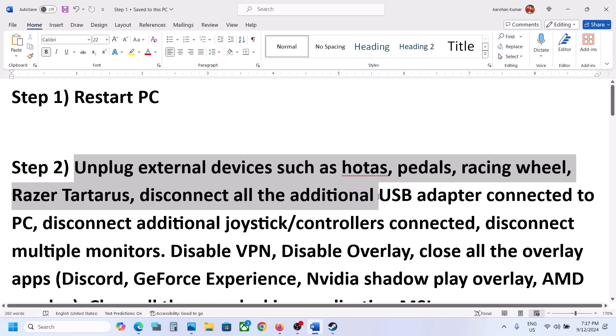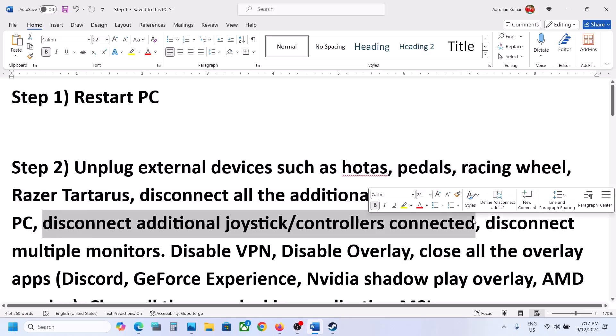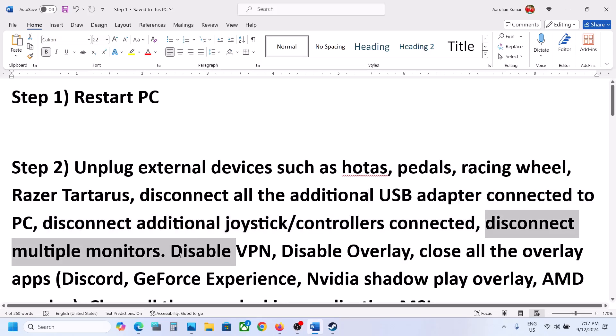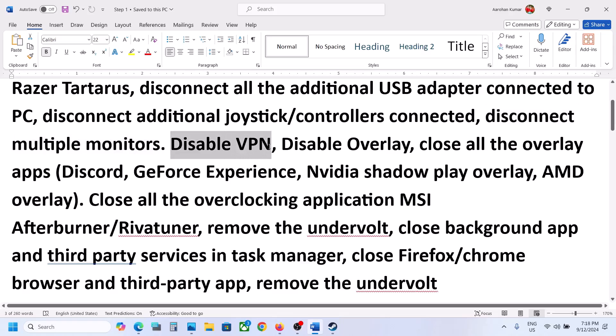The next step is to unplug all external devices which you're not using. If you have HOTAS, pedals, wheels, or any kind of USB adapter connected, disconnect it. Disconnect any extra controllers connected to the computer. Disconnect multiple monitors and try launching the game on a single monitor. If you're using a VPN, close or disable it and then check.